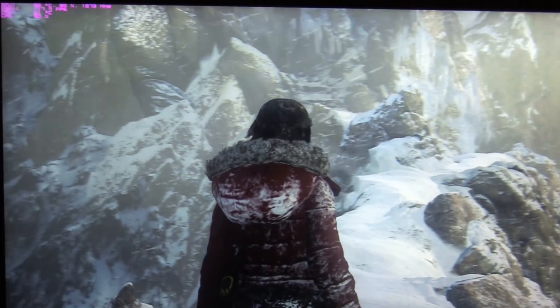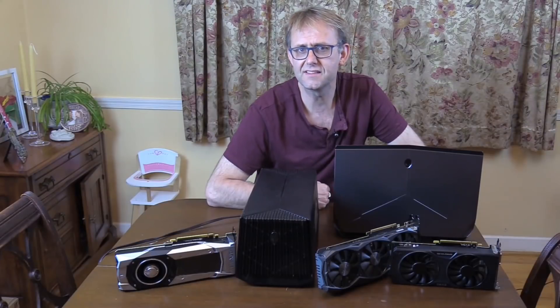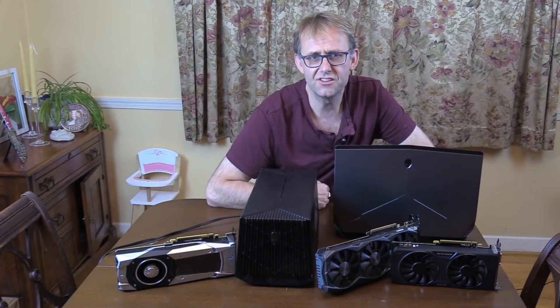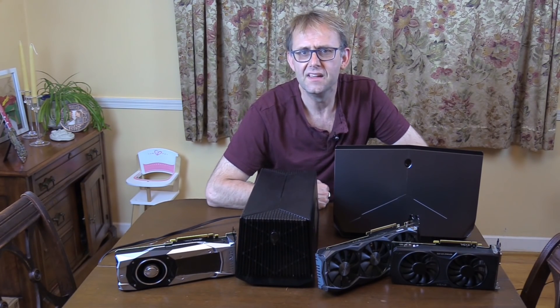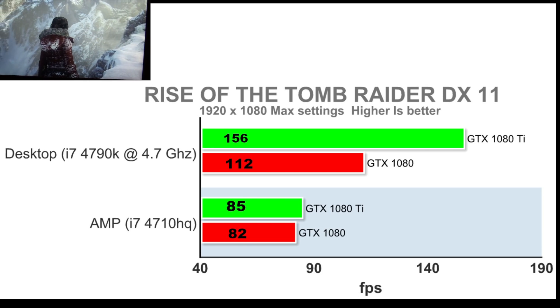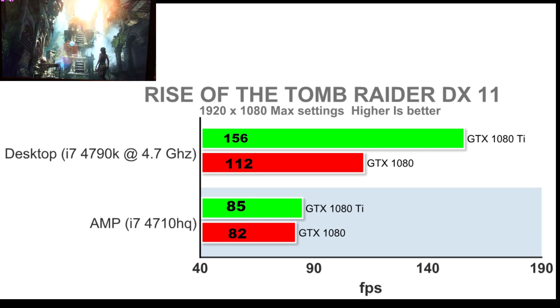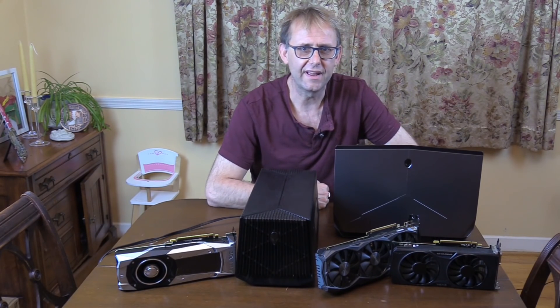Finally, Rise of the Tomb Raider in DX11 at 1080p. Using the 1080 Ti at 1080p, the amp gives only 55% GPU utilization, showing the GPU is not a good match for the 4710HQ. The amplifier gives similar performance between the GTX 1080 and 1080 Ti, whilst the desktop saw a big improvement. The laptop's CPU is again the bottleneck.